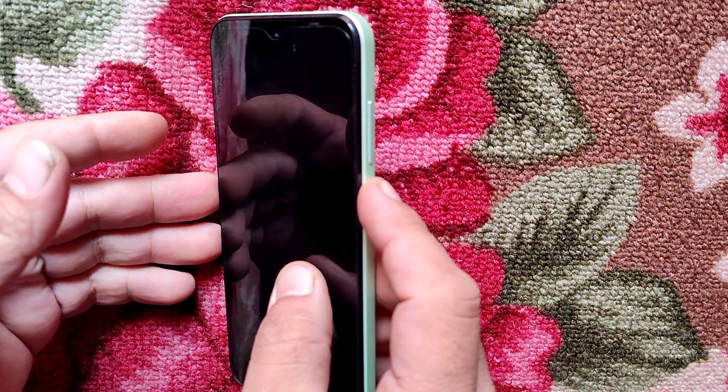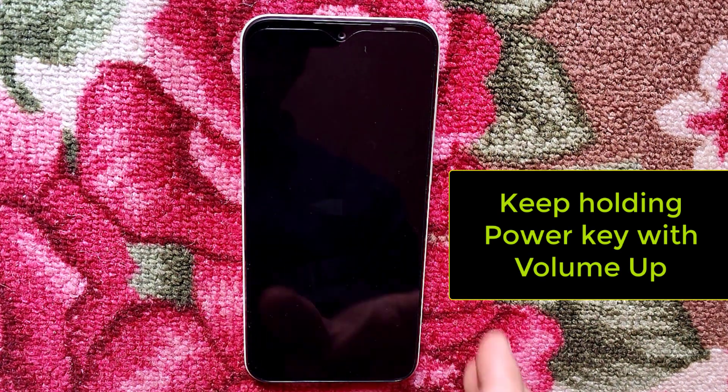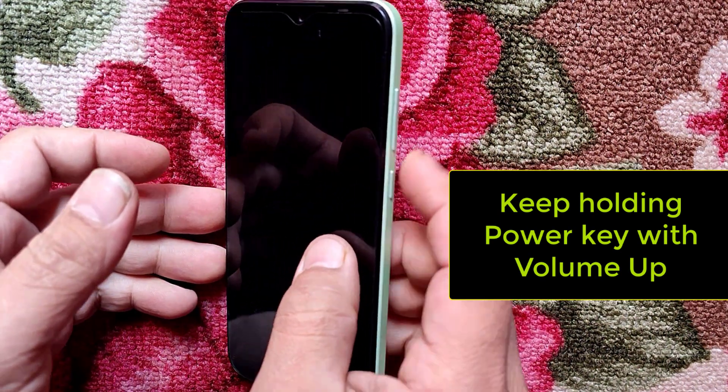Press the power button and volume up button. Keep pressing, keep holding until the boot menu appears.